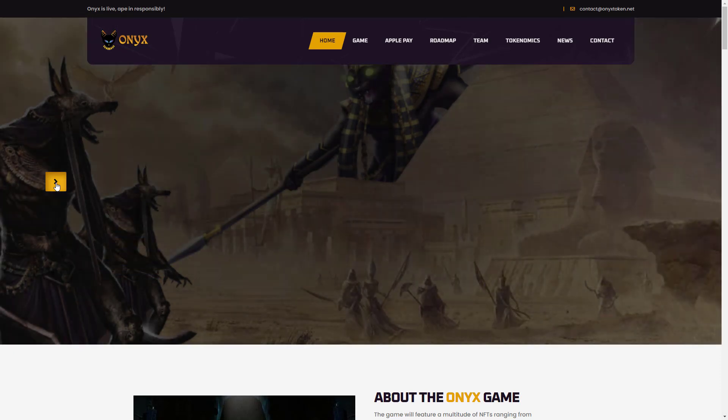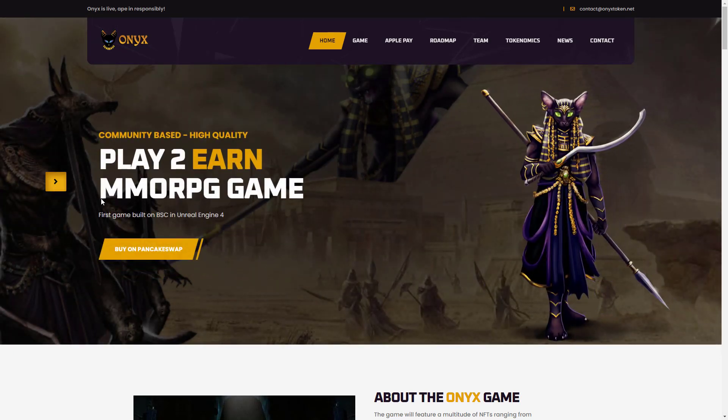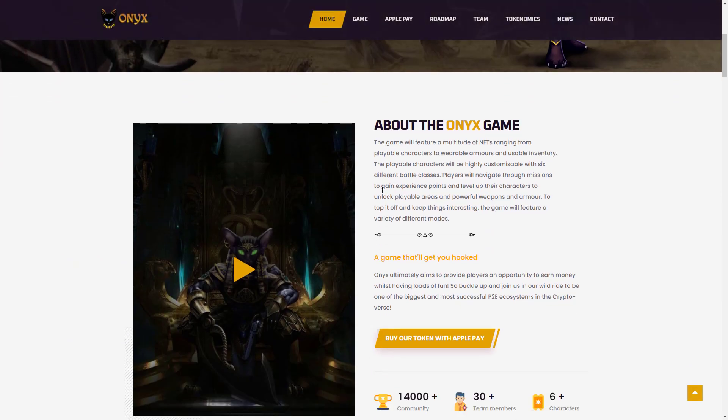It is the first game on the Binance Smart Chain Network to use the Unreal Engine 4 engine. The token for this game is available and can be used in the game. Various outfits and characters in the game will be available to purchase as an NFT.